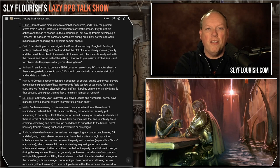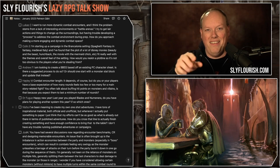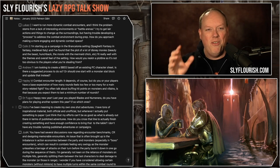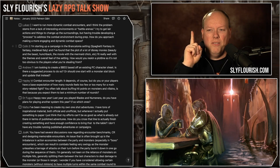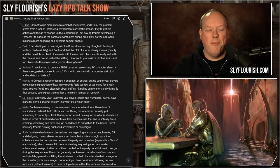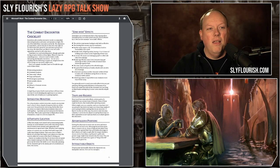I am working on a book with my friends Scott Gray and Teos Abadia covering topics exactly like this. I'm not ready to announce it yet, but I'm going to give you a sneak preview. Patrons of Sly Flourish already know about this book. If you want to get in early you can become a patron, and I will probably release this chapter to patrons so they can take a look at it.